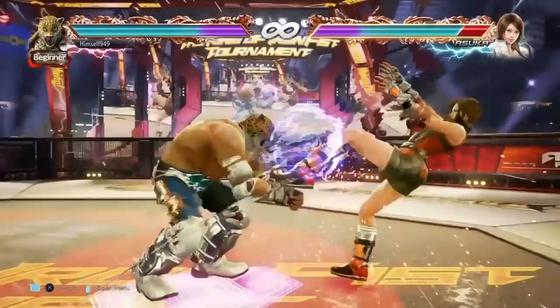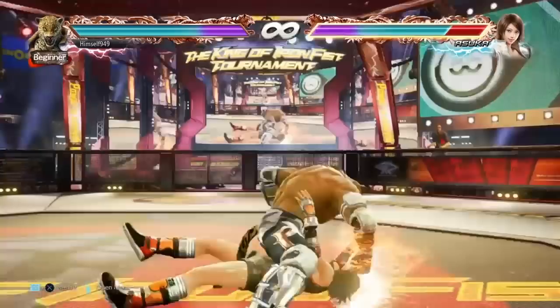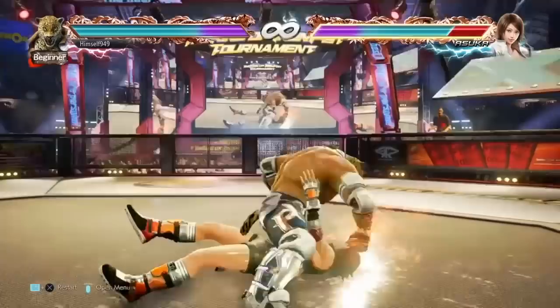To deal with those options, we can use Knuckle Bomb. This launches anyone crouching, and even if they block it, you're still at plus 2. It also crushes the low kick and the recovery kick. The problem though is that you'll be beaten by mid kick, and it still loses to spring kick.